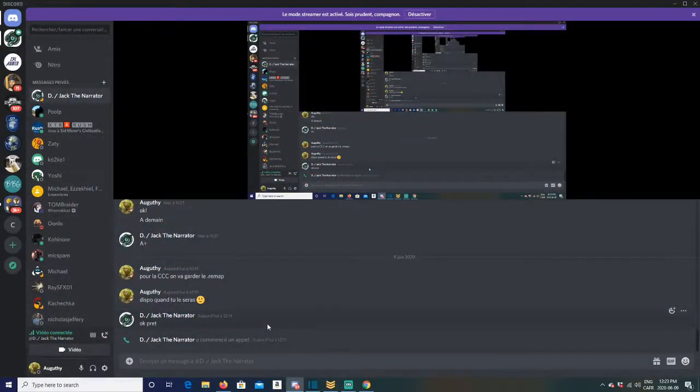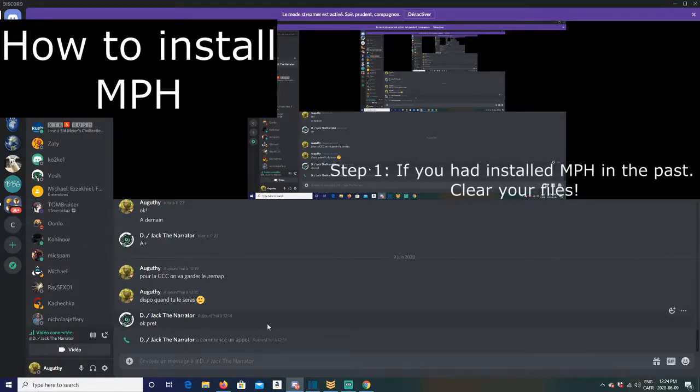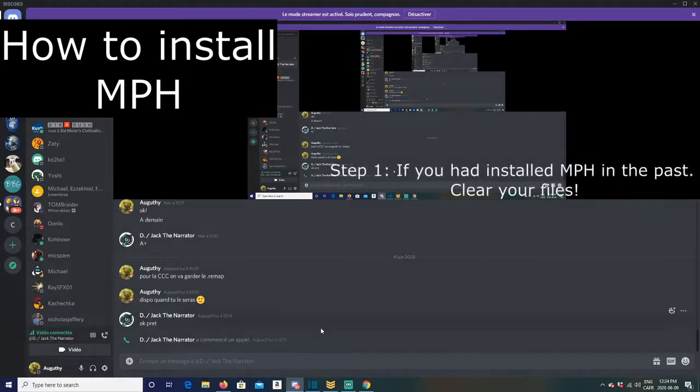Now I want to know exactly how to install it, so we're going to do a step-by-step guide. We're going to assume you even had a previous version, so we'll clear some files. That's always the right way to do it — Steam can sometimes fail to update a mod properly, so it's always good to keep your mod folder up to date. The first thing you want to do is check that your mod folder doesn't have a ghost mod still sitting there.